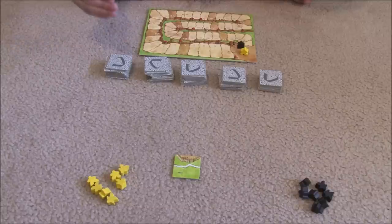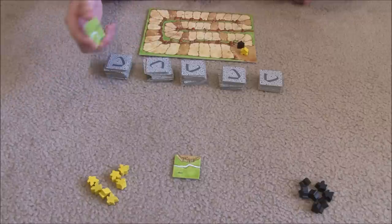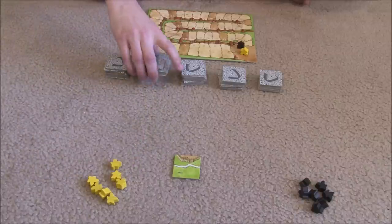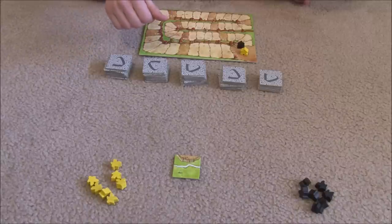On your turn, it always goes in the same order. The first thing you're going to do is draw and place a tile. The second thing, which is optional, is place one of your meeples on that tile. And last but not least, you find out what's completed, and you score and take back your guys.